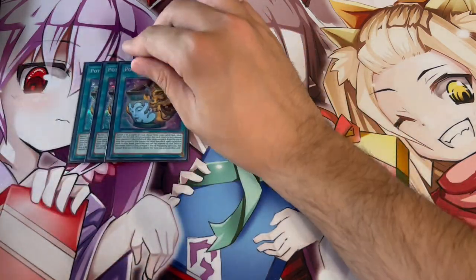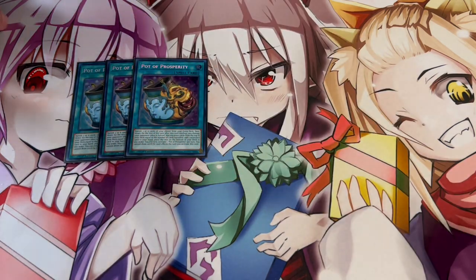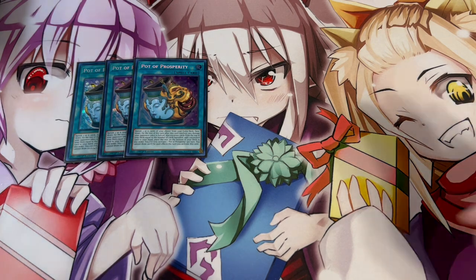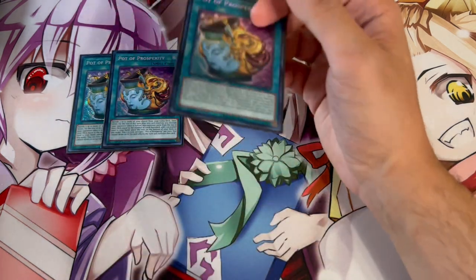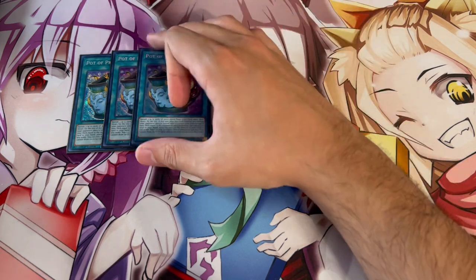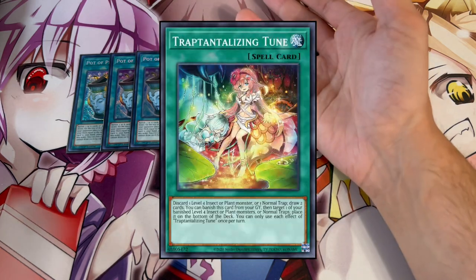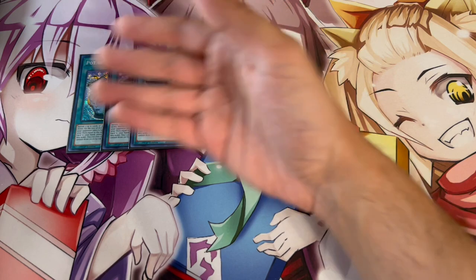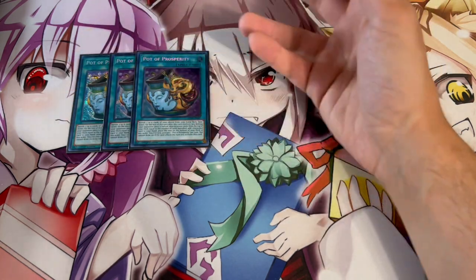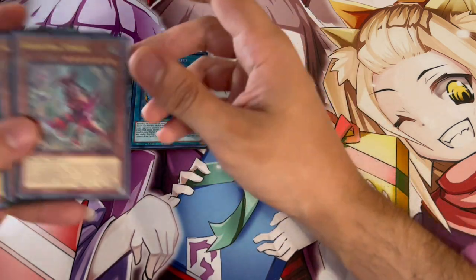For consistency, I like playing three Pot of Prosperity. In a deck like this where you just want to see more cards, it becomes really powerful, so you have to be playing three. If you don't have the luxury of owning Prosperity, there is a spell card from the structure deck where you discard Trap Trick monsters and draw two — that's a budget option. But Prosperity is of course the best one you can play.